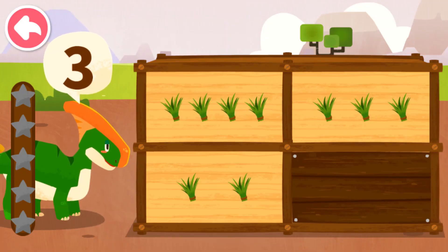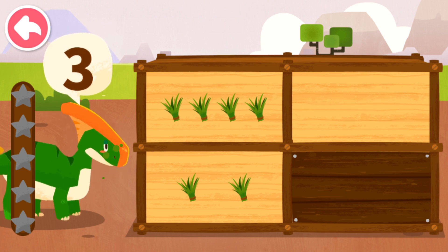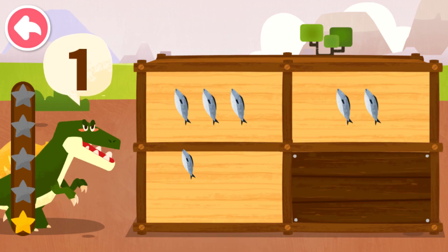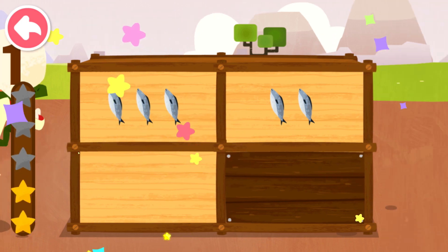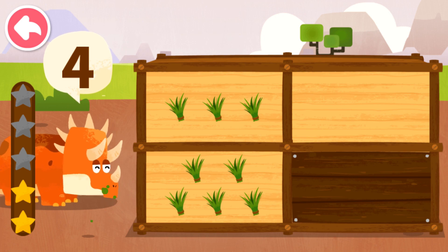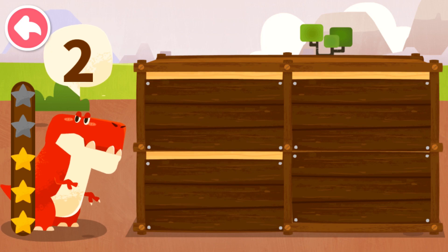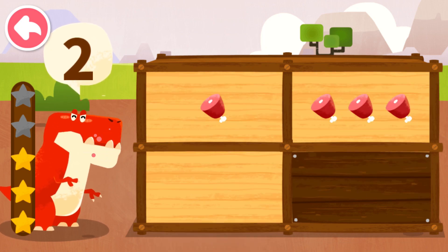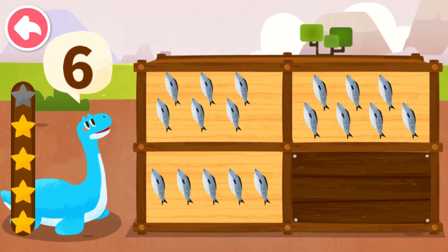How many food items does the dinosaur want? Three. One. Four. Two. Six.